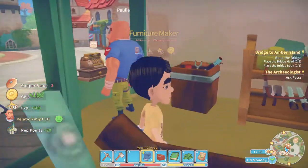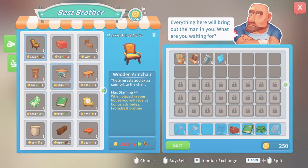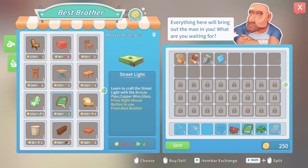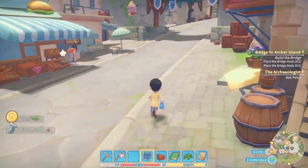Wait, he actually sells stuff. What does he sell? Chairs, wooden storage... I want to spend money on wooden storage. Is this a recipe? Will you buy stuff from me? He will! So I can sell this to him. I had a lot of stone so I can do that. Okay, that's done.